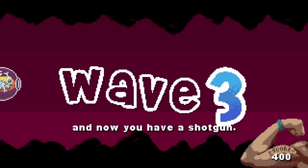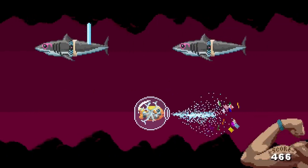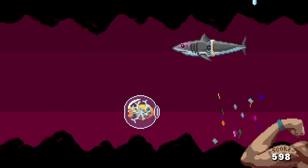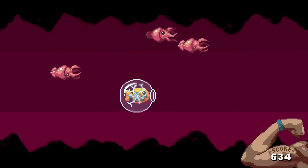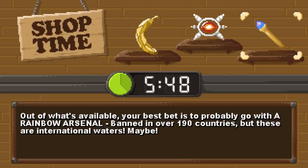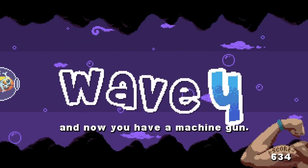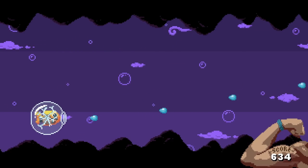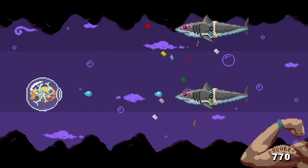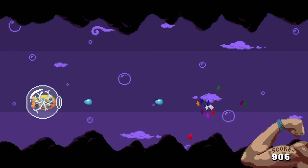Let's try the shotgun — why not! I think it only hits right in front of you though, probably instant kill but only to enemies right in front. Yeah, it's useful and also not useful. Machine gun — I should have done the rainbow arsenal. Whatever, machine gun. For the beginning this is fine because I can kill everybody with these easy little bullets.